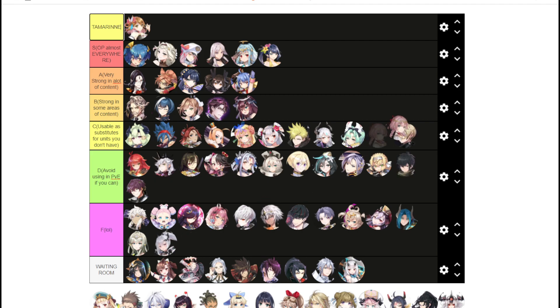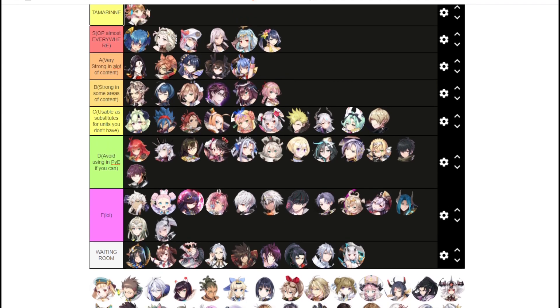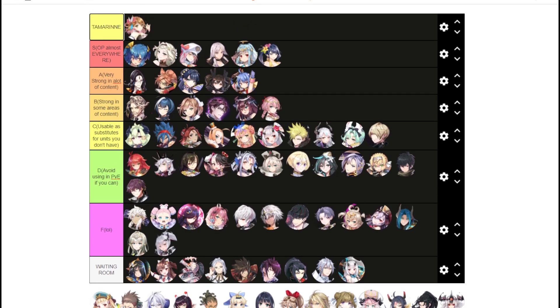Tenebria I think is B tier — she's actually pretty underrated. She's really good in A13 if you don't bring too many debuffs, very good in Earth Expedition, and has decent damage for other areas of content. You can bring her as an AoE Defense Breaker if you need, and she works in Hell Raid as well. She's just underrated — Tenebria needs more love.